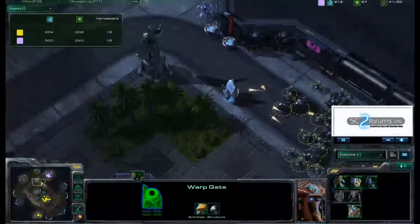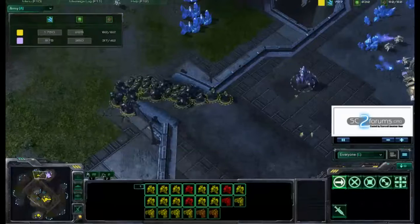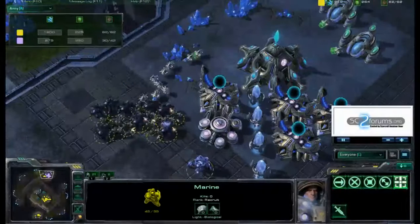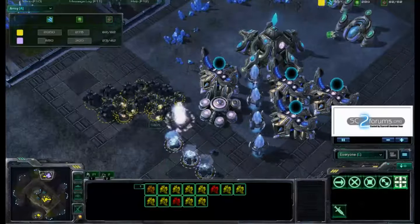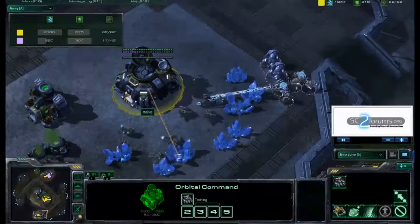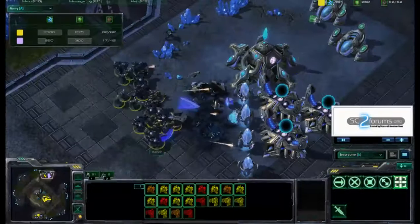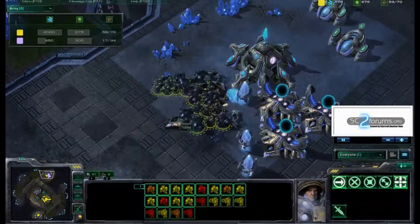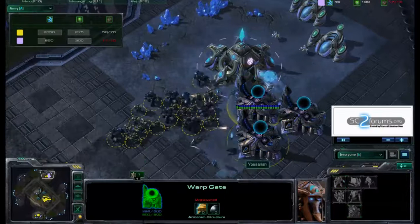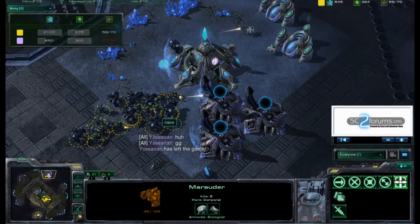The Terran might be able to get in and do massive damage. The Protoss army is split across the map. Yossarian is trying to do a base trade — taking down the SCVs and orbital command — but there are so many units, there's no way he can base trade fast enough, especially considering the Terran's gold mineral base. Naive's buildings are falling quickly to marauder and marine fire. Yossarian calls GG. I wonder if he even noticed those forces coming in.